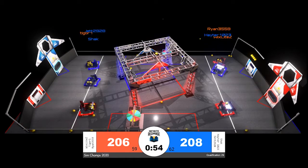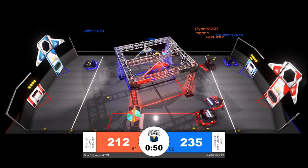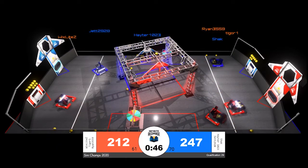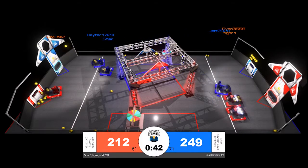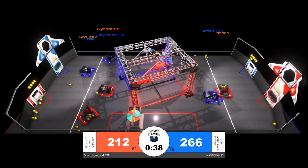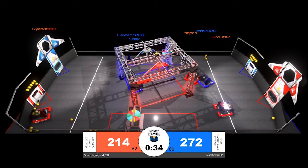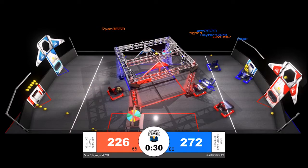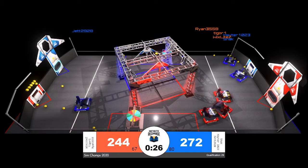The red alliance takes the lead back thanks to the efforts of Wix Light Z. Tiger One and Ryan 33 59 come in to score additional points for the red alliance. Blue takes the lead right back from them, and Hater and Shack are hoping to keep that lead in place as we enter our end game period in just five seconds.